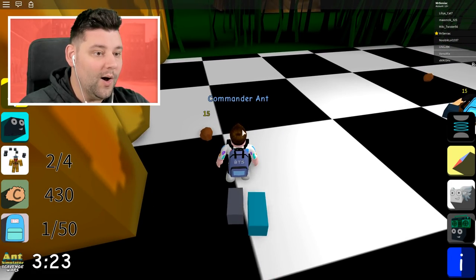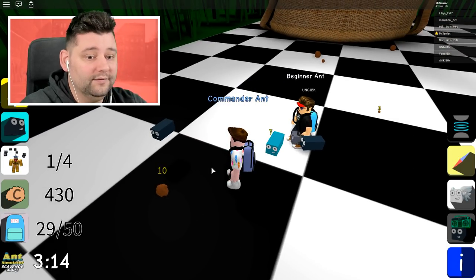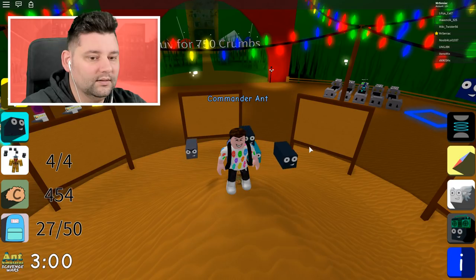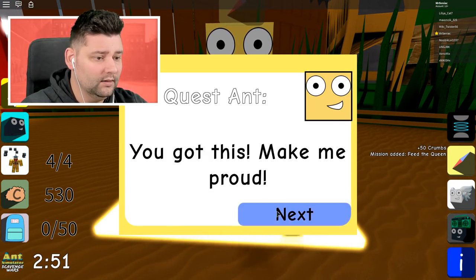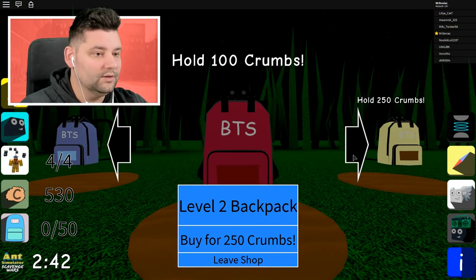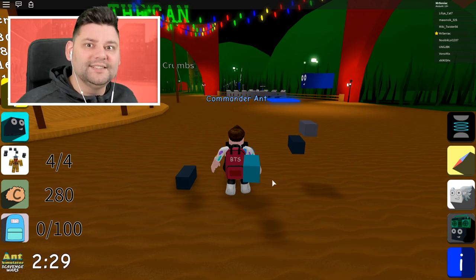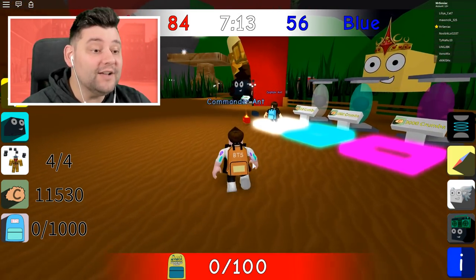We earned 250 crumbs for completing that challenge — it is so worth doing! Holy moly, I didn't realize how much cash money moolah we were gonna get. Keep it going, chomp chomp chomp — there we go, we teleport back. We're getting the monies right now. Let's go see the quest ant — we should then have 500 smackeroonies in the bank. Right, bam, yep, we got them. Can I get a bigger backpack at this point? How much is it? 250 — I've got enough to get the next one, so we've got 100 capacity. We're gonna do some more trading, collect some more crumbs, so we can afford to buy some more pets or ants.